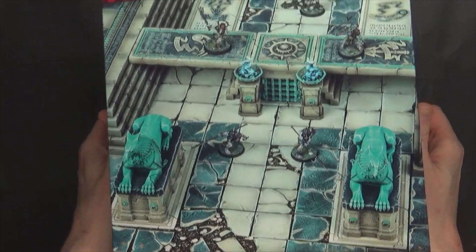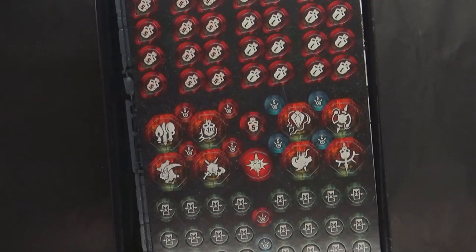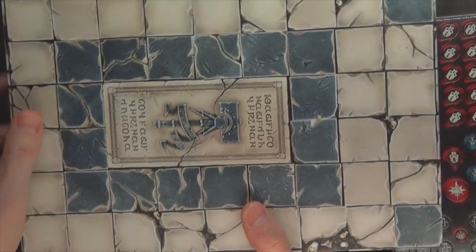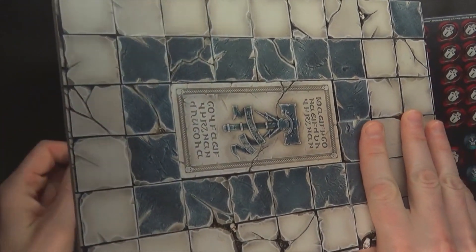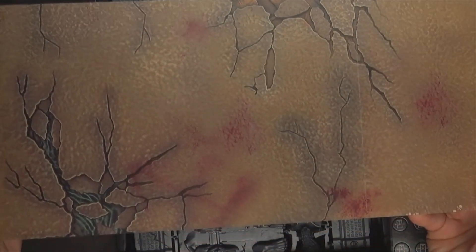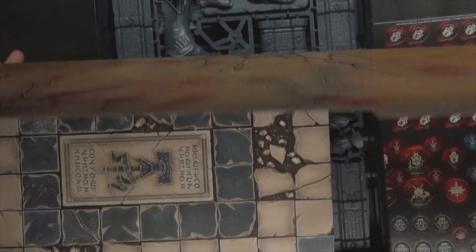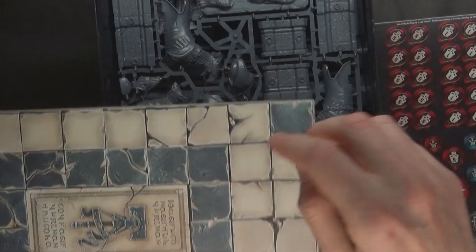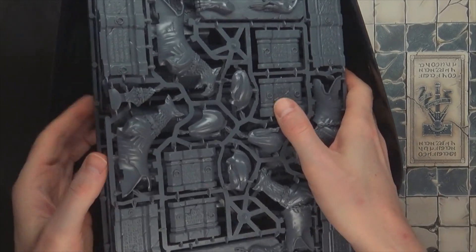Jumping back into the terrain itself — it comes in a very large box. You're going to get all the wound tokens and things. This is the board, and like I said it's going to come more folded. But it's really cool looking — it's got this blasted kind of back with some really cool browns and ochres in it. Then all the sprues are going to be in here, which we showed when we unboxed the Dominion of Sigmar terrain.